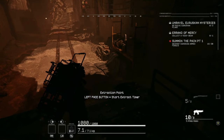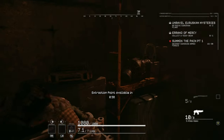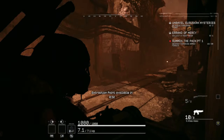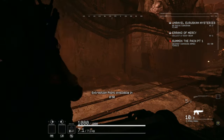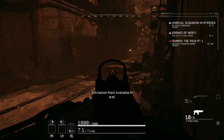Did you know that you can extract from Scrapyard Nexus without being spotted or firing your gun? First, trigger the extraction, then quickly move away from the platform. I like to climb up on top of this thing. Because you're no longer near the extraction point, the enemies won't be alerted to your position.